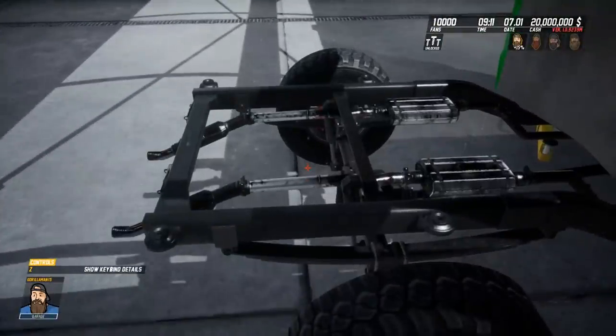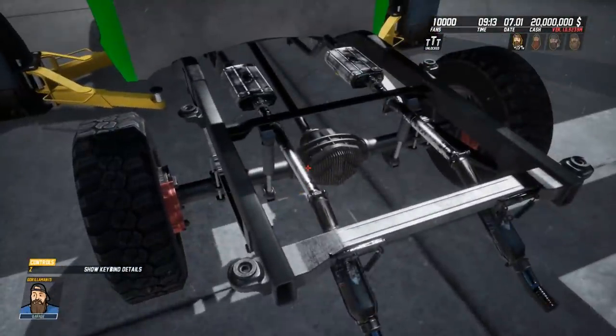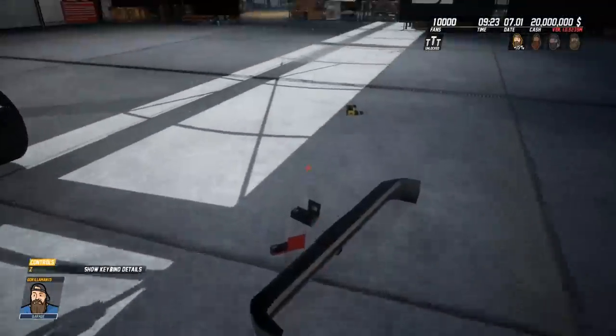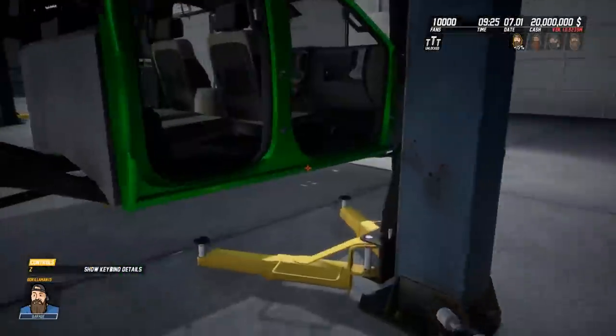Let me check this stock exhaust — yep, it's the stock exhaust. If you buy any of the upgraded exhausts, they're all titanium-coated and end up this weird bluish-reddish-greenish-purple color. It's a whole thing.